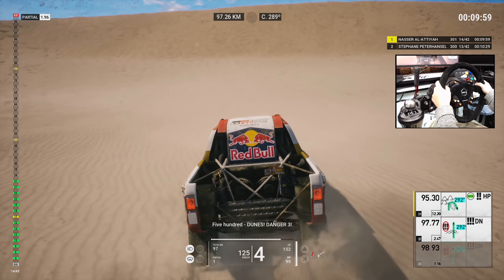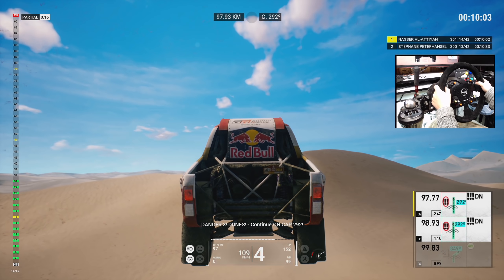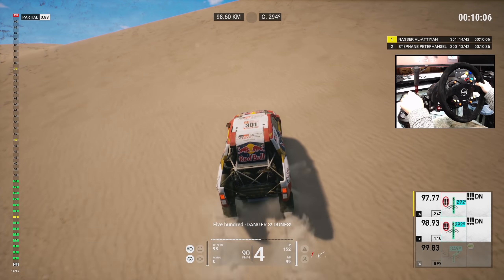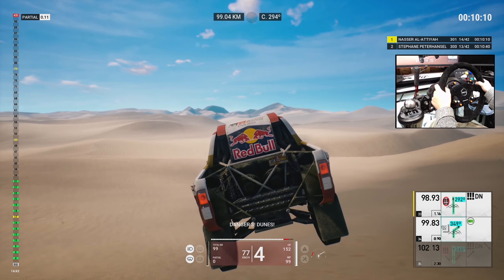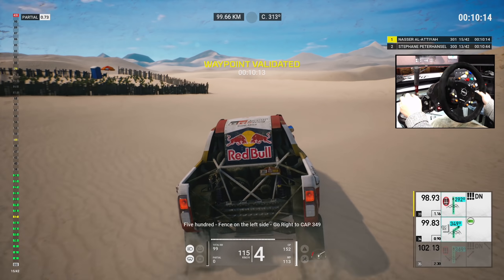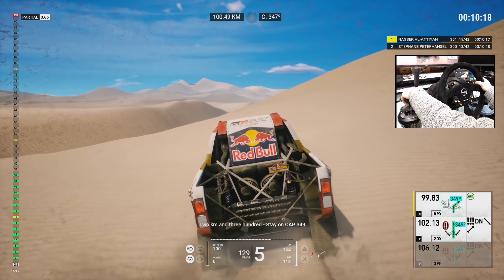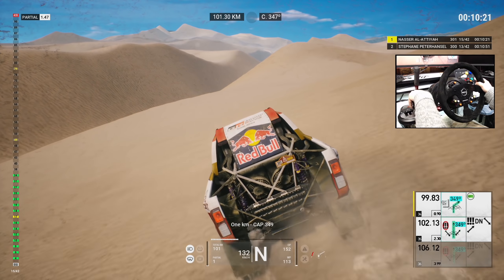Five hundred, dunes, danger three. Danger three, dunes, continue on cap 500. Danger three, dunes. Five hundred, fence on the left side, go right to cap 300. Now, turn right to cap 349. Two Ks and 300, stay on cap 300. One K, cap 349.